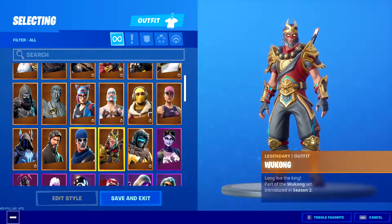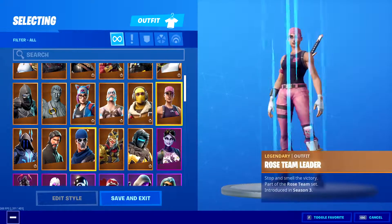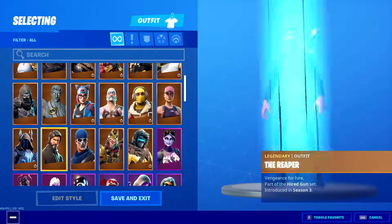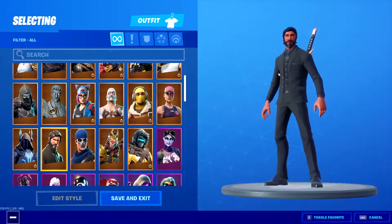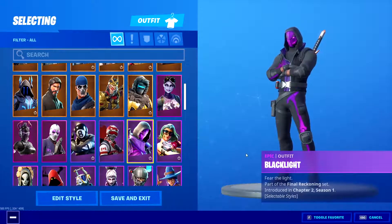War Paint — that also comes with the Save the World bundle. The Reaper, you know, the little John Wick right here. The Ice King, Cameo, Blacklight — this skin is actually pretty cool. I swear there was a version without his mask, I don't know, I might be tripping.